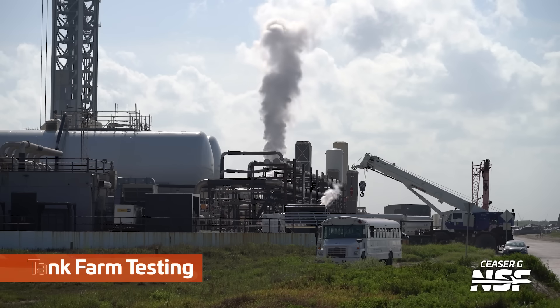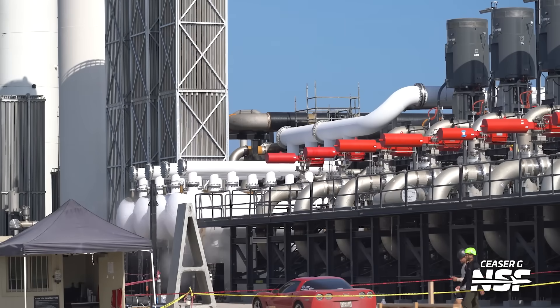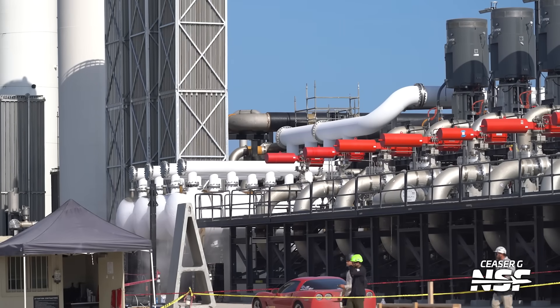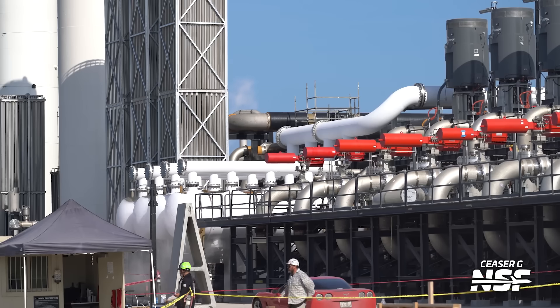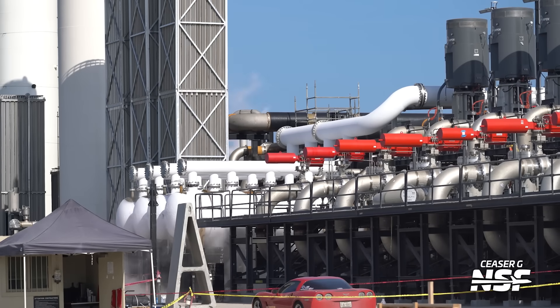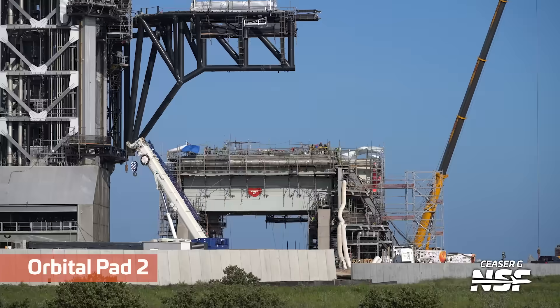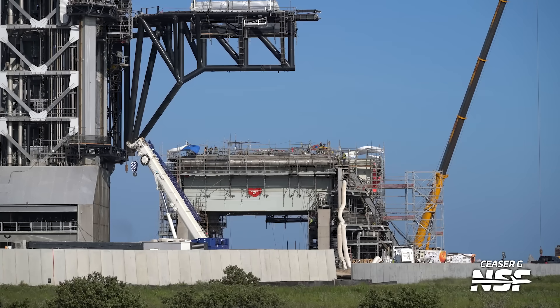Got some tank farm testing here — just running things, blowing out the pipes, cooling things down. You can see frost on the outside of a bunch of piping there. Do you see frost on pipes or are those pipes faded white? Because those flanges are very silver. I mean, sometimes I'm like, wait — I don't think that pipe is normally white. Did that get painted white since the last time I've seen it, or is that actually ice or frost? In any event, blowing out the pipes and making sure that tank farm is ready to support the ship's static fire operations as well.